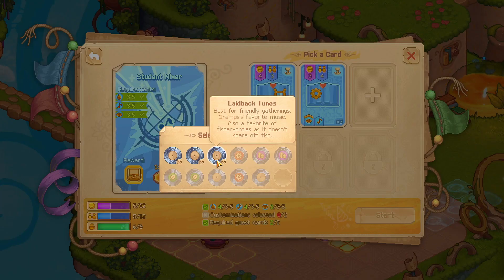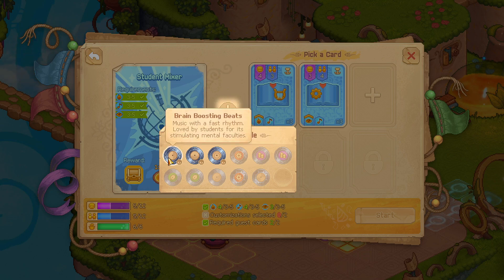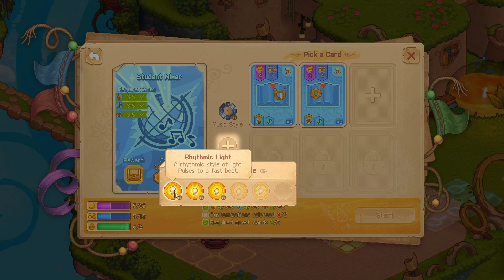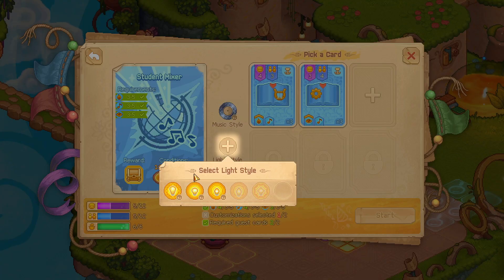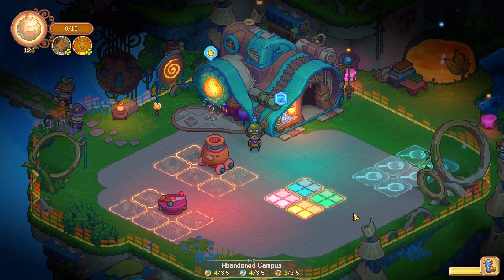Oh, new music! Best for friendly gathering — Gramps' favorite music. Also favorite. The fishing 'lulululum' music: 'There's something mysterious about this rhythm, ideal for making new friends.' Brain-boosting beats: 'Music with a fast rhythm, loved by students for its mental' — yeah, that sounds good for students. 'Light rhythmic style of light pulses to a fast beat.' Fast — okay, the light makes sense too. Start it up — party time!